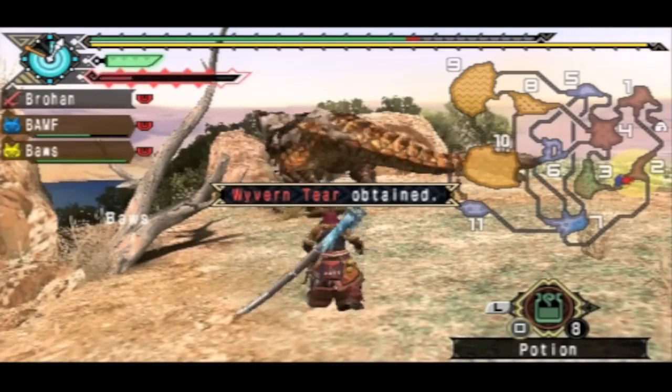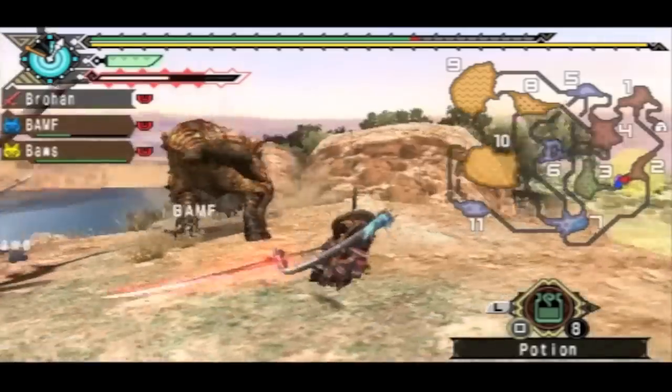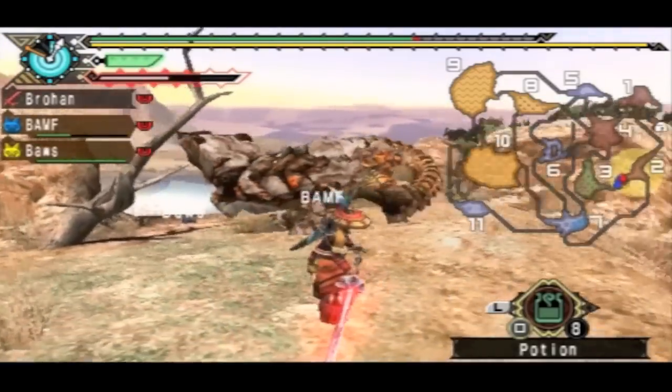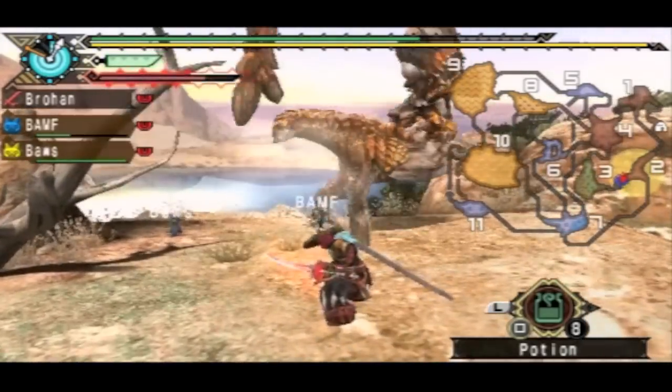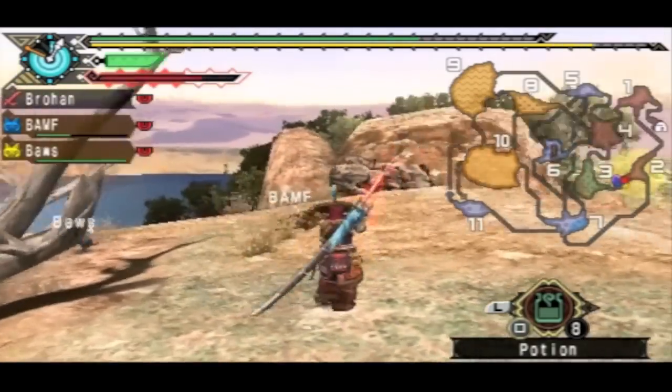Wyvern tear — nice, that's always helpful. His tail did not come off then? Unrealistic. There we go — finally! The tail is cut off.